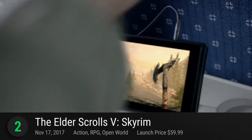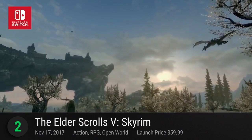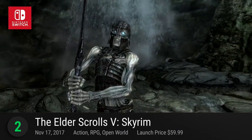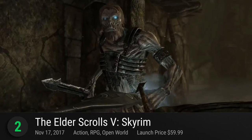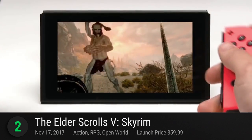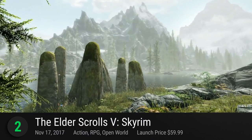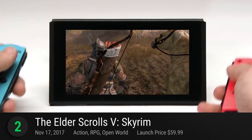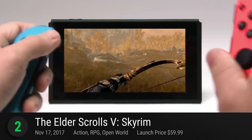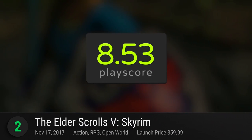Number 2: The Elder Scrolls V Skyrim. Who could forget about Todd Howard's groundbreaking RPG? This is a gift to Nintendo users — the Switch gets to taste what it feels like to be the Dragonborn and roam around a beautiful world filled with dragons, skeletons, and evil crabs. Skyrim on the Switch is the Special Edition found on other consoles, containing all DLCs with new and improved textures, lighting, and foliage. Its primary edition lies in its Joy-Con features, enabling players to move and aim with ease. Amiibos are also supported, adding a few Nintendo surprises. It has a PlayScore of 8.53.